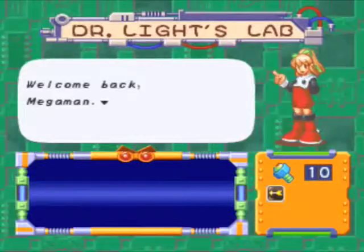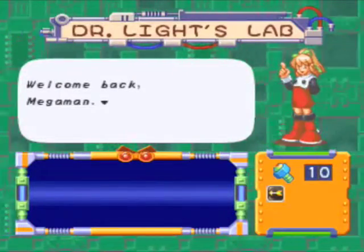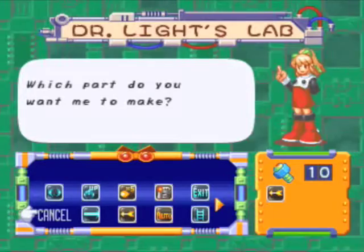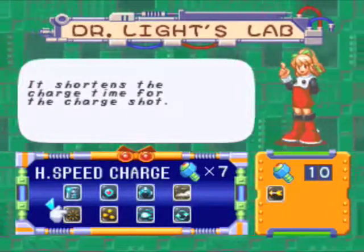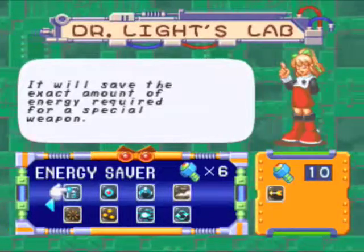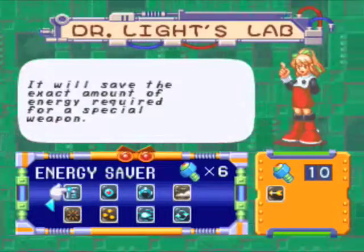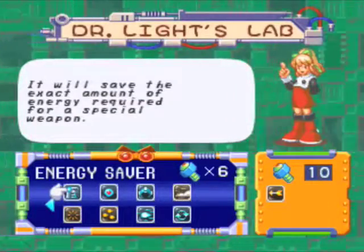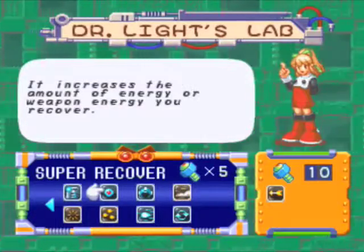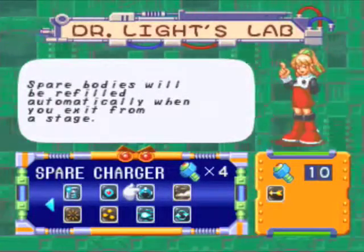That cutscene was bad. Welcome back! And I swear, Dr. Wily sounds like he's on meth. That was, in fact, the voice of Grenade Man, if you couldn't tell. Now we got new items. This will save the energy — Energy Saver — will save the exact amount of energy required for a special weapon. I guess it cuts down on how much energy you use on a special weapon. That's cool. Increases the amount of weapon energy you recover. Spare bodies will be refilled automatically when you exit from a stage — I thought that happens anyway.